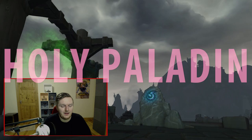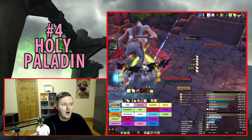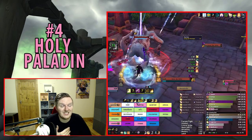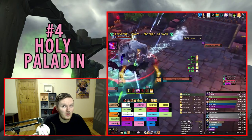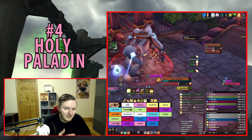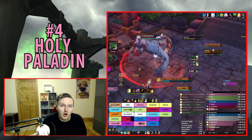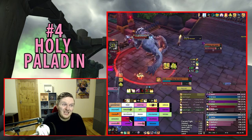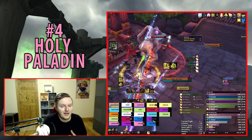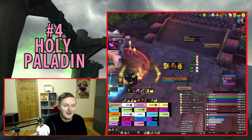Number four is Holy Paladin. I'm placing it here because I'm specifically looking at the Glimmer of Light Holy Paladin build, which requires two or three specific Azerite traits. To be successful with it, you need a certain stat priority in raid environments where haste is very important. This is a completely new build with details still emerging, which is the main reason I'm placing it at number four.